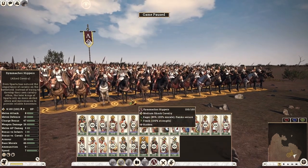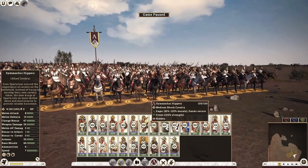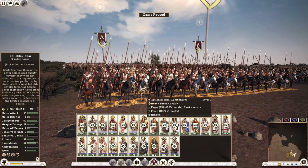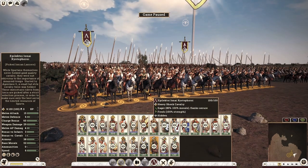One thing I recommend when hiring cavalry is to watch out for unit size. There are only two to three sizes for cavalry: 100, 120, and 140 — which is incredibly rare. I always recommend trying to find the 120-man units because they can outfight a 100-man unit and are a lot better. Next up, the Picked Ionian Lancers come from the fourth population class, like your Spartan Guest Hoplites, take three turns to recruit, and are quite good and worth it.